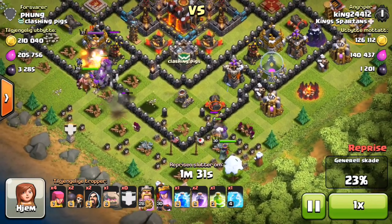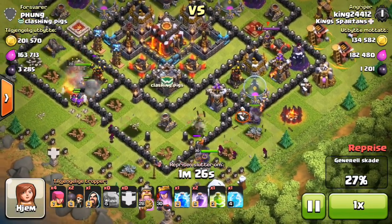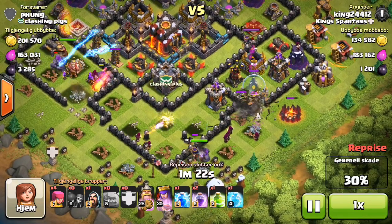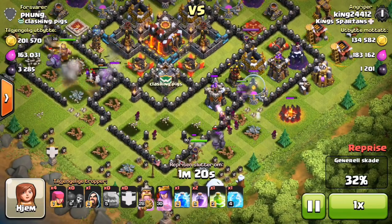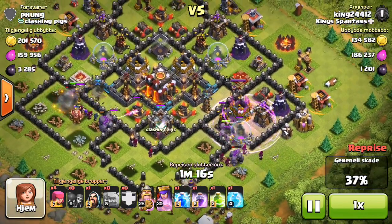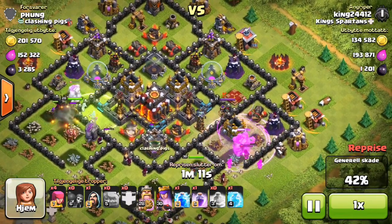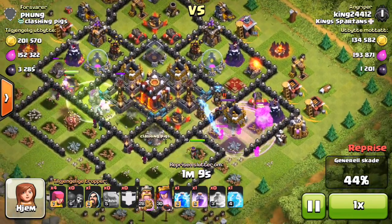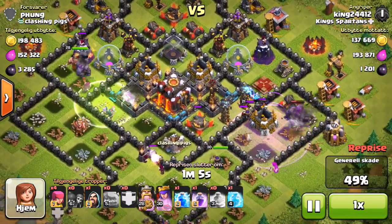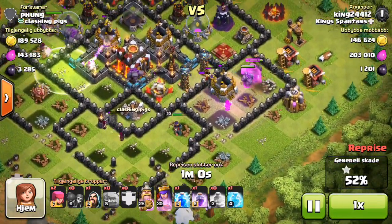Now we are getting into the base and I have my king down. He's going to go take care of that other enemy king and kill him very easily. Now the Teslas are doing some heavy heat to that one golem. However, we're going to wall break in this right flank and allow our golem to get in there. Now we have two golems going right in - 1, 2, 3, and 4 all the way to the left side. So we're going to drop a jump spell and get these golems all the way in the center of the base, because that's where you want them - spread out nicely so that you can get all those defenses distracted.